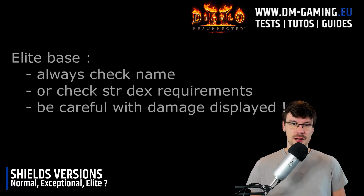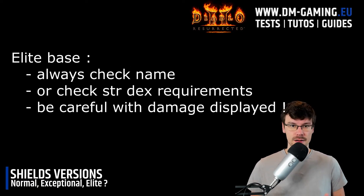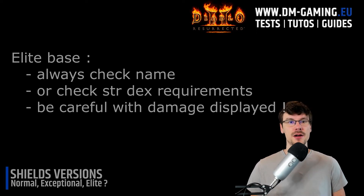If you want to spot the right shield, be careful — if you look at the damage it is enhanced by your damage multiplier, meaning that if you have great damage on your paladin shield you might think it's an Elite version, but that's not necessarily the case. My advice is to always check the name. You can also check the strength and dexterity required to equip the shield, but the name is much more useful.